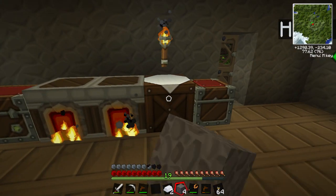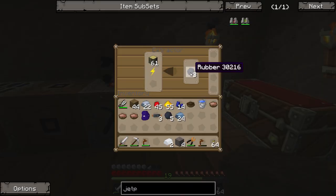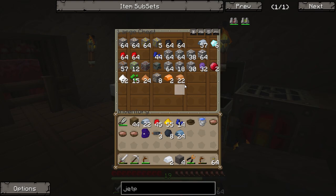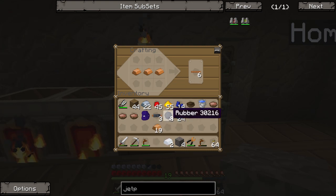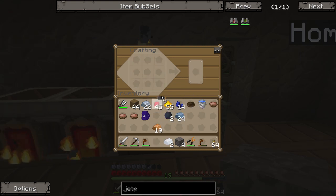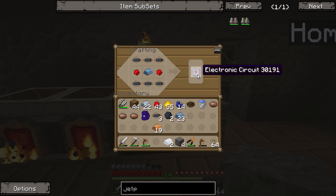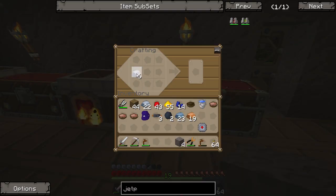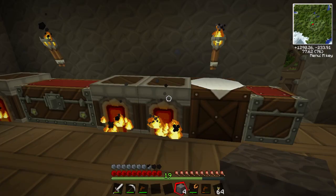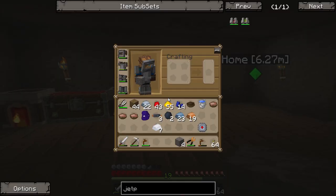Meanwhile while we're waiting we could actually make our electronic circuit — oh, we haven't got enough cables, going to have to wait. Okay so let's grab some copper and make some more copper cables. We're going to need six cables for the circuit — that's copper up top and that gives us enough. The electronic circuit recipe always muddles me up a little bit — it's redstone and copper cables, but I always forget the arrangement. We're going to have to wait until we've got 12 cables, so let's grab some more tin dust and put the rest in the furnace.